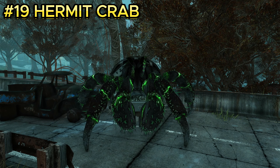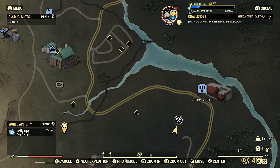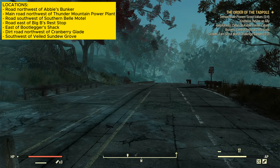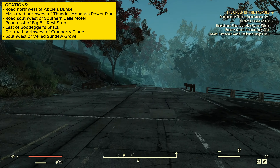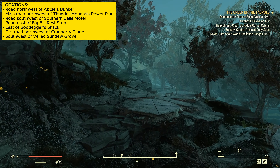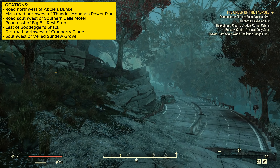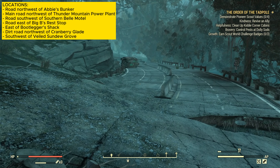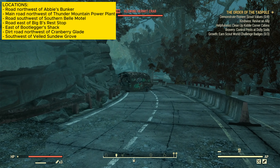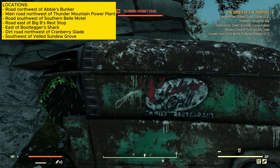Enemy number nineteen is the hermit crab, a large creature. It is located by the Valet Gallery. Once you spawn in, go up to the road, turn right, and follow the road. Eventually you'll see a hermit crab hidden inside what looks like half a bus. Usually only about one of these will spawn at this location.